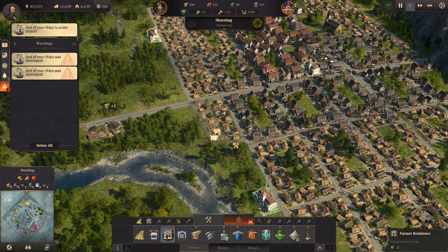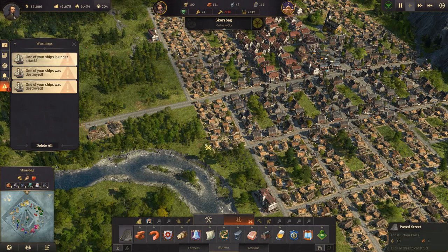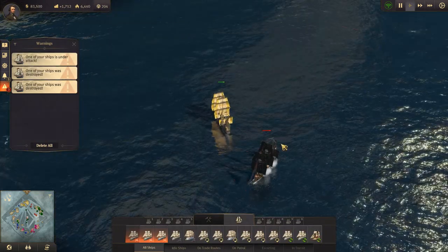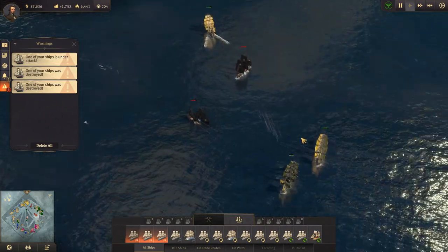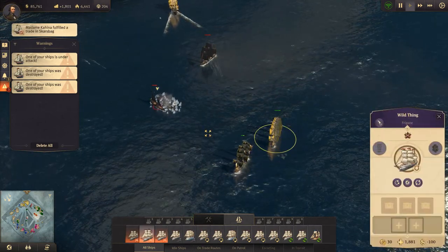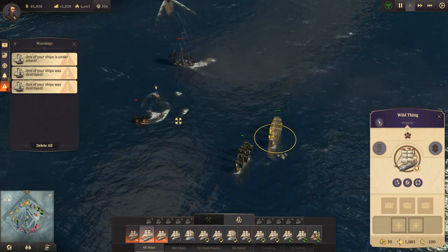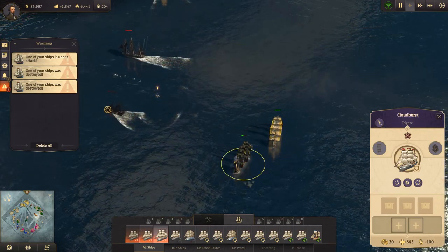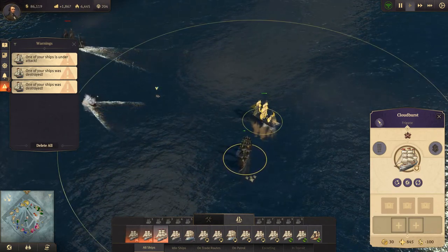We are under attack! Stop attacking my ships when I'm doing other stuff - actually, just stop attacking my ships. Where is this? It's here. We took down one of them and we will take down the other one as well. Go - you destroy that, you destroy that. Excellent.